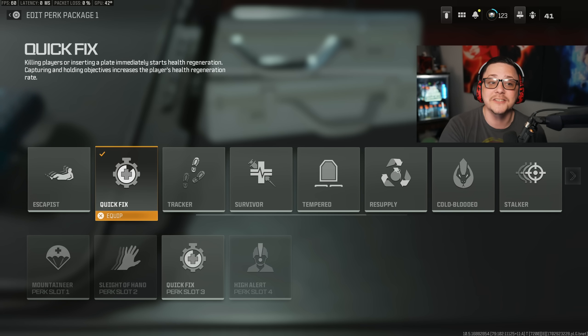Quick Fix: killing players or inserting a plate starts health regeneration. Since they changed the way Amp is built in, you get a faster plate animation by default, so you can plate in as little as two or three seconds, which starts the healing animation and gets you healed much faster than the standard seven-second delay. It's a very good perk — you can get into a gunfight, get surprised, back off, plate, and reset that fight. It's especially valuable in higher-player-count modes though less critical in smaller modes unless you're worried about third parties.